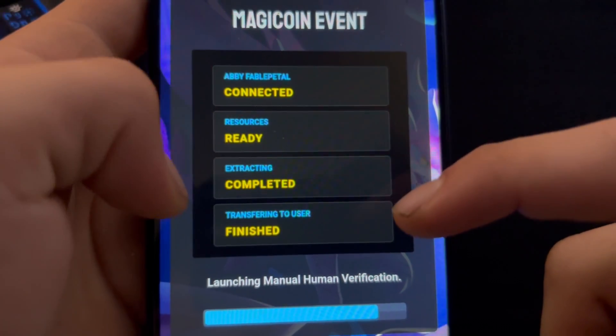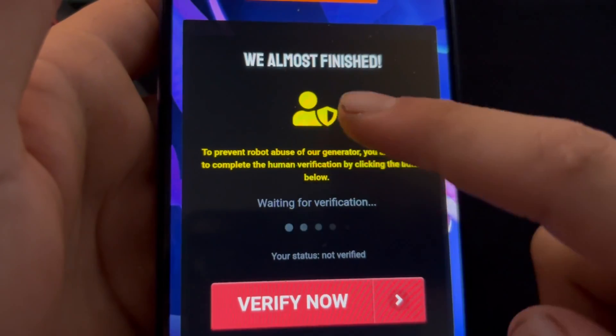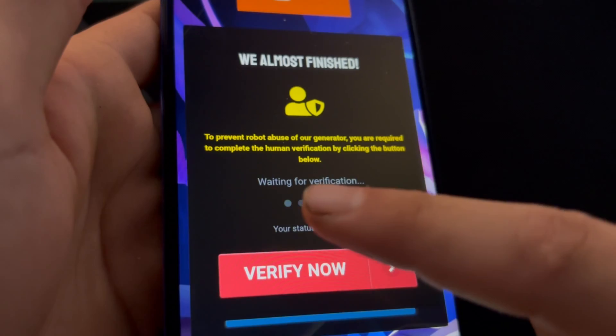The resource is ready. You're almost finished. To prove you're not a robot, you're required to complete a human verification by clicking the button below — just click Verify Now.